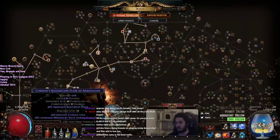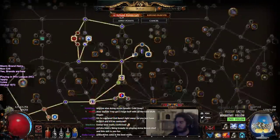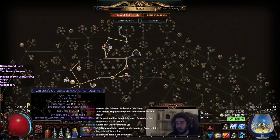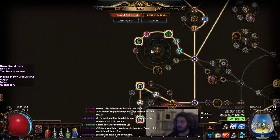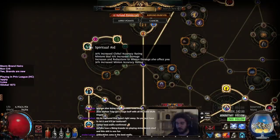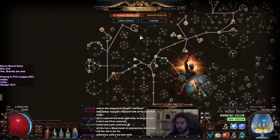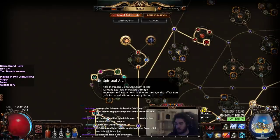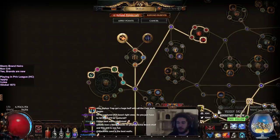If you want to basically get some good movement speed, remember that the Alchemist nodes do scale your Quicksilver Flask. They also scale the Adrenaline on it, so that's something that's really nice. And because this gets asked every single five minutes, I just want to make an obvious note that Spiritual Aid converts minion damage into global damage, which means it works globally for everything that you do. That would include Storm Brand, that would include Armageddon Brand, that would include Lightning Spire Trap, and even increases your Golem's damage.